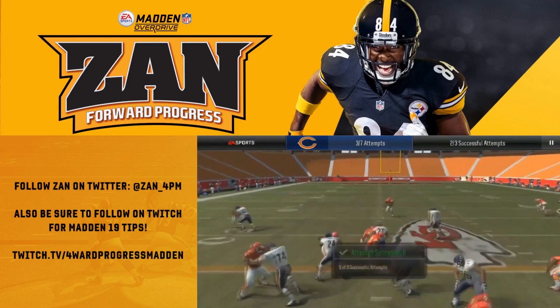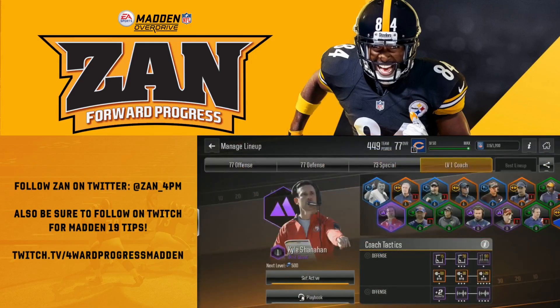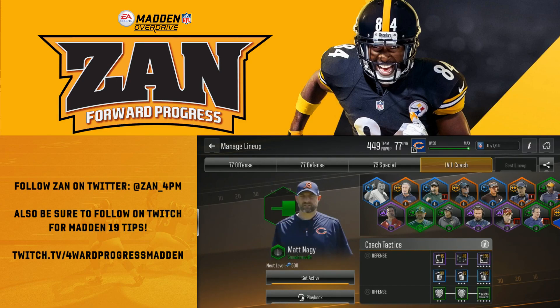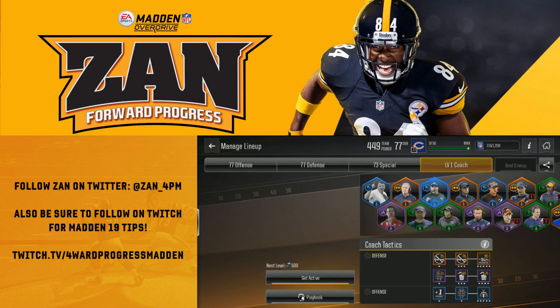We're going to show you how to optimize your Smash Mouth scheme. In Madden Overdrive, there are four different offensive schemes: West Coast with Kyle Shanahan, a spread offense with Pete Carroll, the Smash Mouth offense we're going to cover in this video with Matt Nagy, and then Mike McCarthy as a vertical scheme.